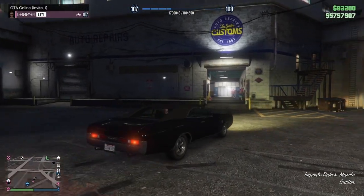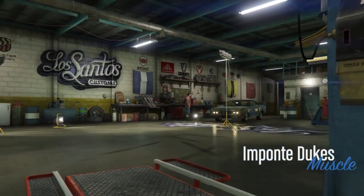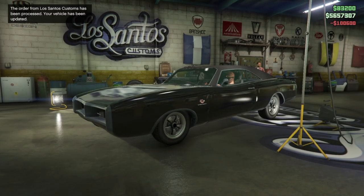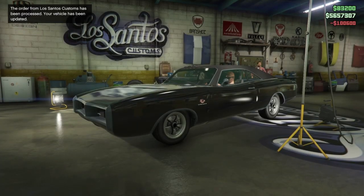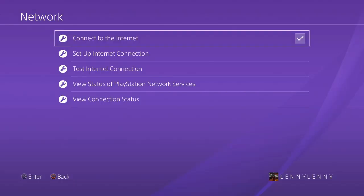I had it ready to go on my phone when I was making this video. So there it is — dropped by Los Santos, you have an order for your Dukes. So I'm driving into Los Santos Customs right now. Once I go in, I'm going to have an in-app purchase come up on the screen on the left-hand side. I'm going to accept it. You're going to see my money go down to $5.6 million from $5.7 million. It's going to kick me out of the garage, and as soon as my car comes off the ramp, I double tap and disconnect my internet. Once I disconnect my internet, I double tap and come back to the game.